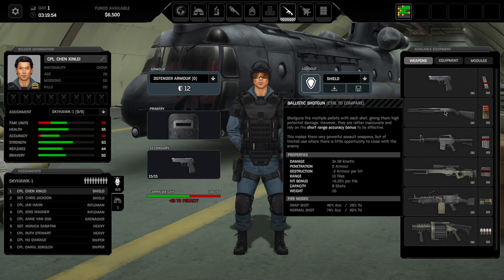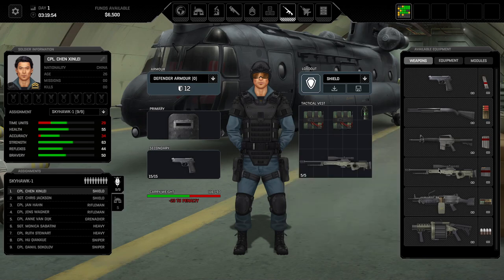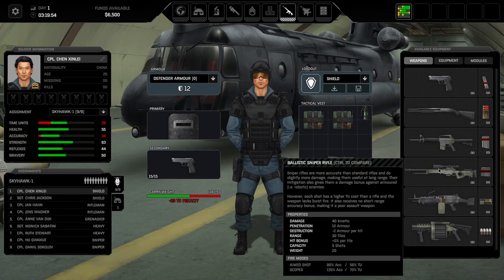Next up: the ballistic rifle gets a solid B tier, maybe even A tier. It's an all-around decent weapon with a lot of fire modes — specifically the aimed shot with 120 percent accuracy will make your day. You can do two of them per round and still move a little bit. The burst fire on top gives you the ability to suppress enemy targets, although burst fire is low accuracy. So ballistic rifle: A-minus to B tier.